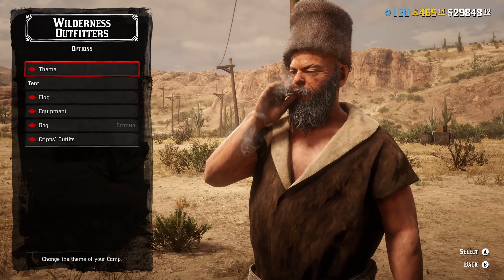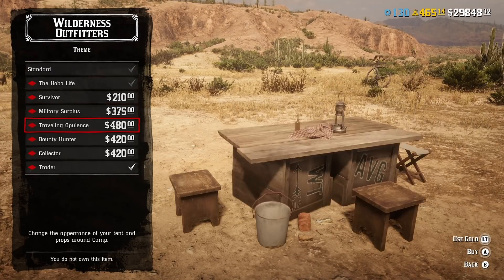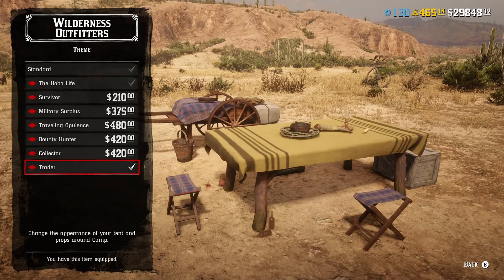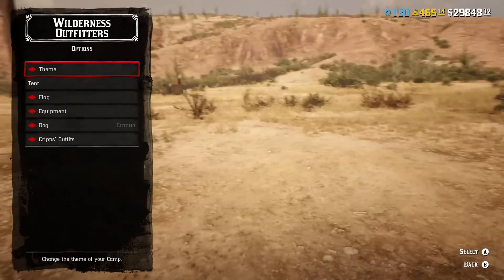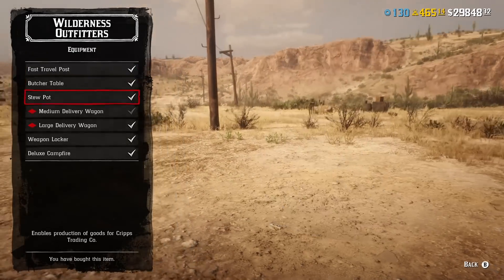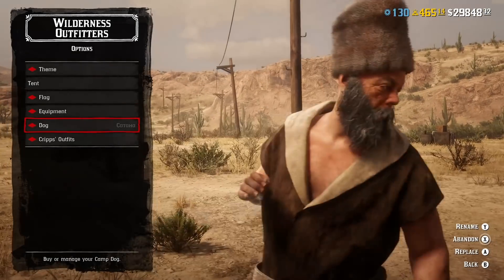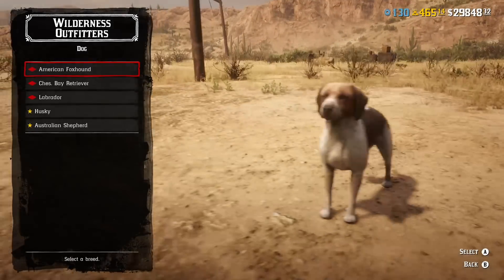Next discounts you can find at your camp — you're gonna talk to Cripps, and at Wilderness Outfitters you can buy a lot of stuff with a discount, including medium and large delivery wagons that you'll need for the trader role. If you don't have it yet, this week is the time to buy it, especially with this discount. It's a must-have tool for making money.